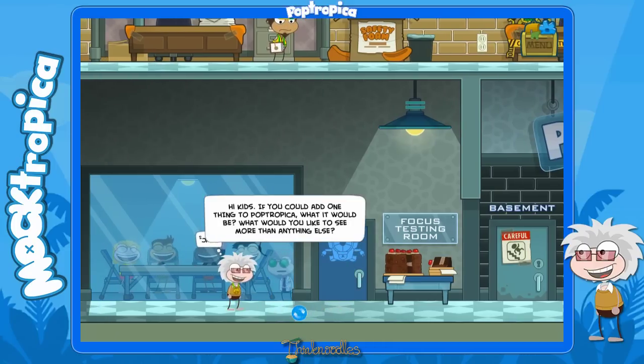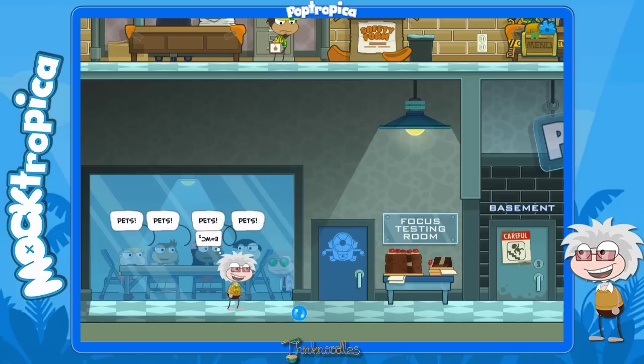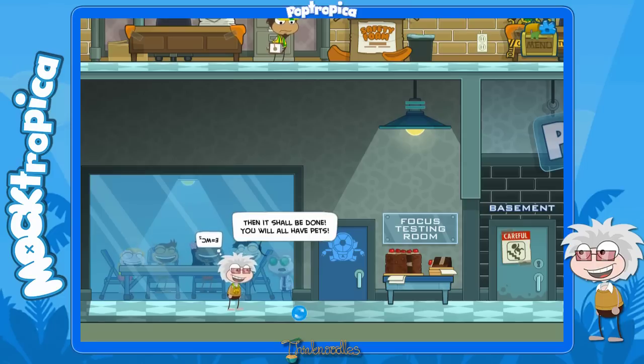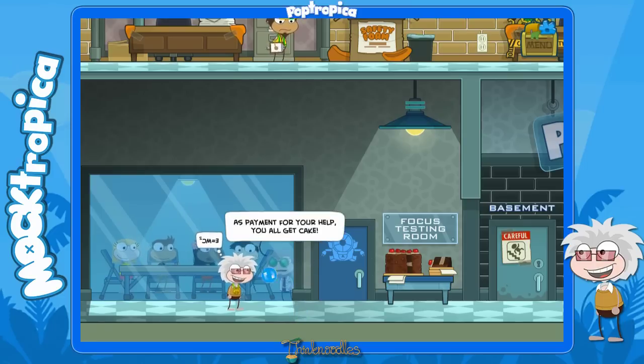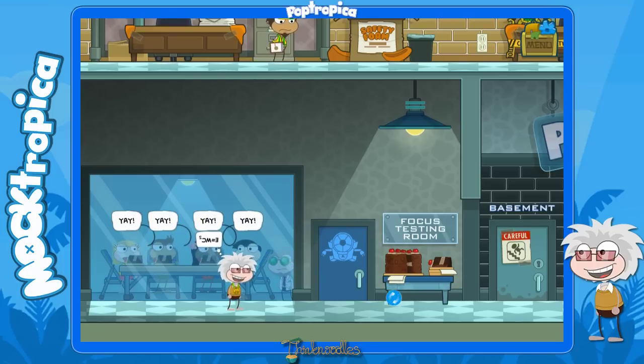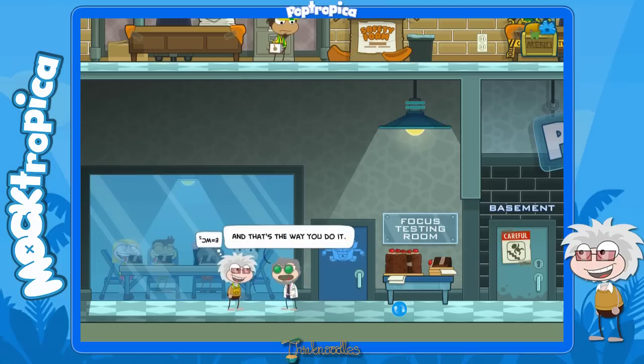He'll show us how he does it and asks them what they would want more than anything else, and that would be a pet - which you can get if you are members right now. There is a pet now in Poptropica that can follow you around. They eat a lot and they multiply and stuff. But look, he gives them cake and pets - that's a really good way to manipulate kids. Anyway, we will get some cake.